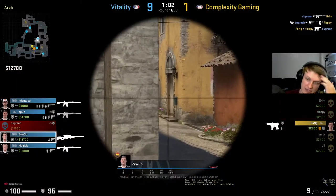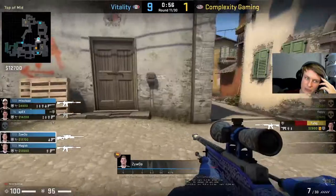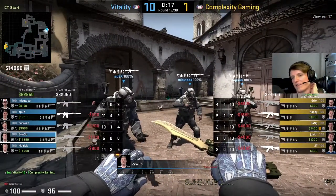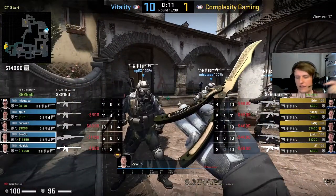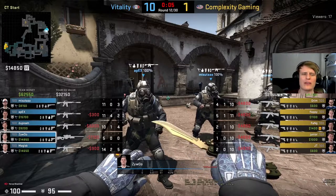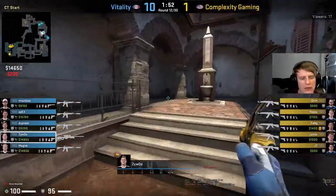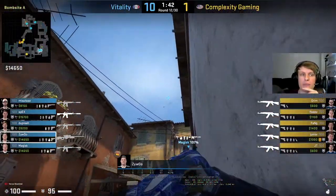Nothing again for ZywOo - oh little shoulder peek there, not bad. ZywOo's keeping an eye on where Fang is, gonna let Magisk get the kill. Nice little bit of team play there - ZywOo just taking the attention of Fang so that Magisk can swing out and get the shot in the back. Fang either has to have his head on a swivel or just focus on one angle - he focuses on the ZywOo angle. Just a nice little bit of basic Counter-Strike from ZywOo and Magisk.